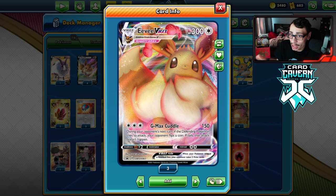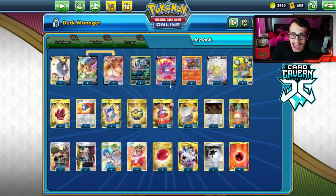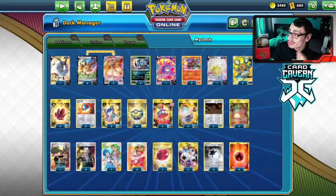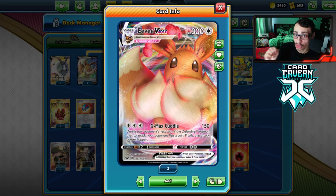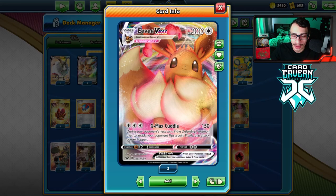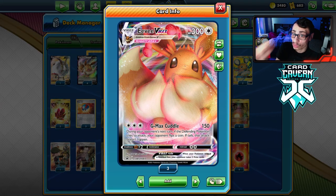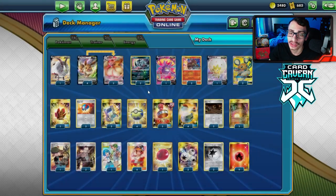We're going to try to make this build work around that attack. I'm playing cards like Absol and Galar Mine so they can't just retreat out of it. Another way to counter the attack would be to play a Switch and then go back into the active. So having the ability to give Pokémon a bigger retreat cost makes it hard for them to have pivots with their switch out.